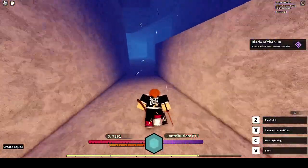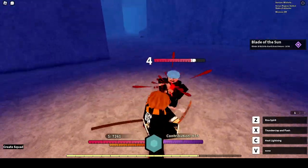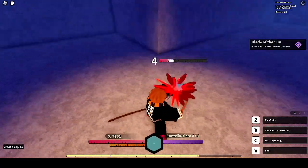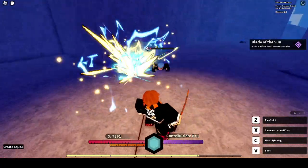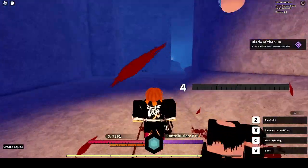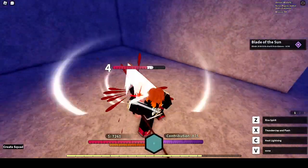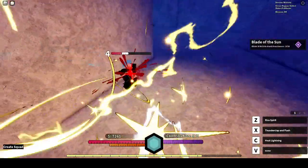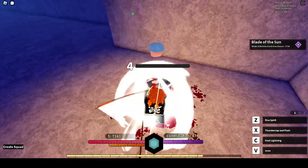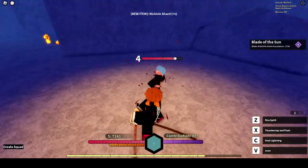This will help us get our Nichirin Shards. We already have the Crawlers at our back — they've respawned now that we killed the boss. You can pick up all of them. We're farming for the Nichirin Shard drops. There we go, got one! And there are multiple, so you just take all of these guys out.